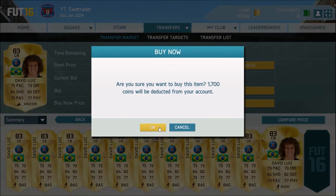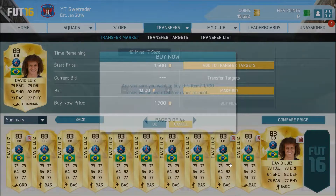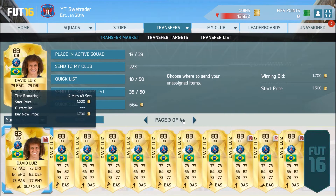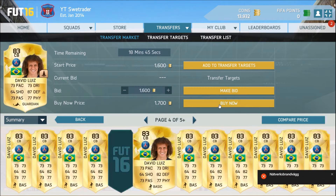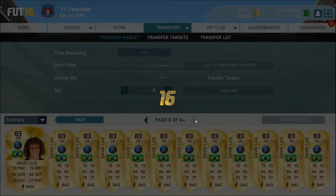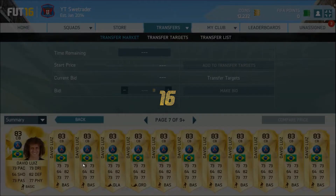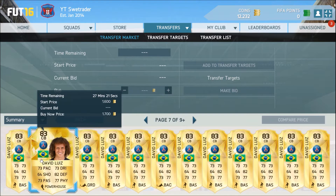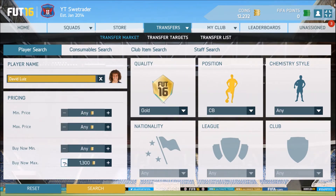Here we found one with an anchor chemistry style — it's always a bit easier to sell if they have chemistry styles. We're just going to purchase some, and we'll try to get people with contracts too. We've already bought three here. I think I'm just going to go ahead and try bidding on some because I think I can get them for a bit cheaper that way.